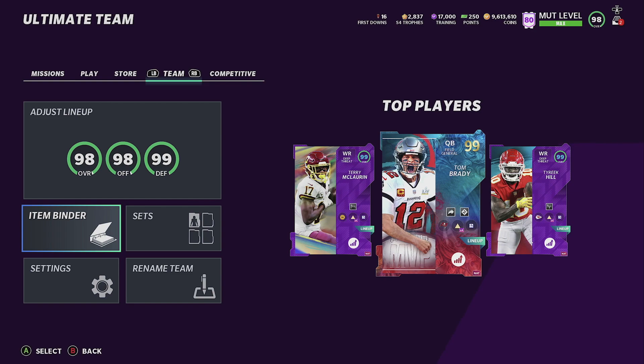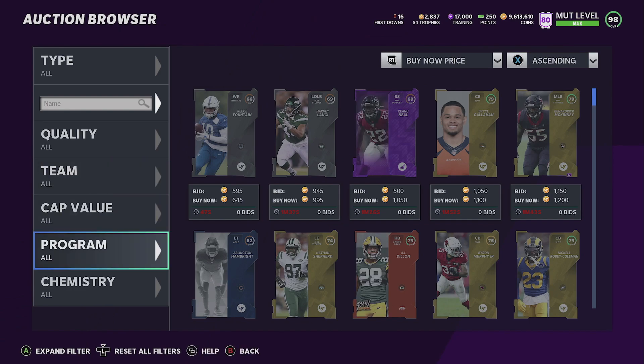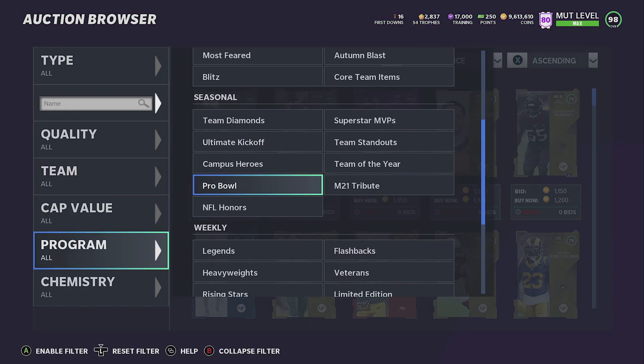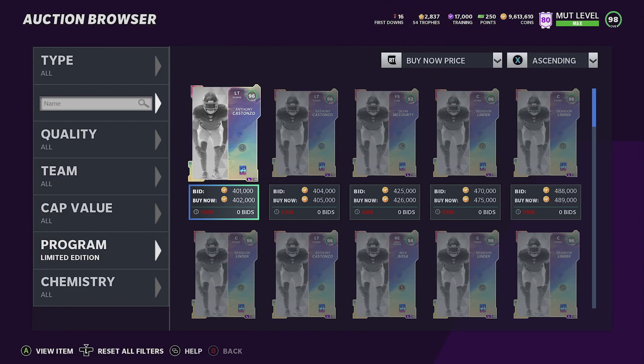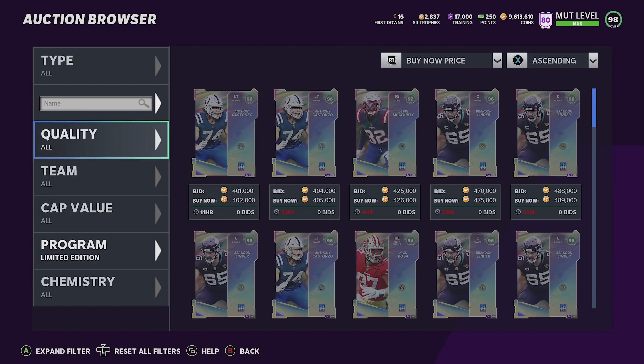We got Derrick Henry in the game — I want that one for sure. We also got Alex Smith, both of them NFL Honors. We also got two new limiteds in the game: we got Edmonds from the Buffalo Bills, middle linebacker, and then I believe it's Brian Linder, center for the Jacksonville Jaguars.